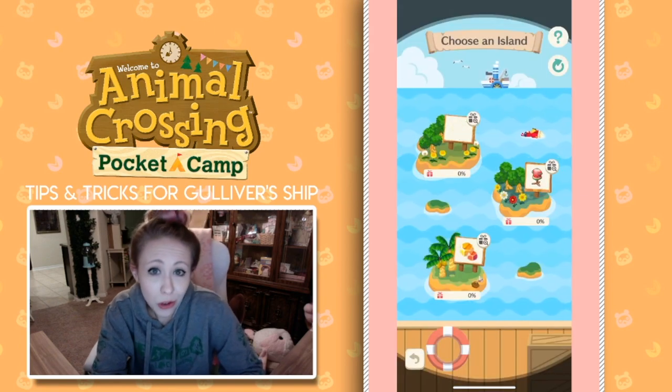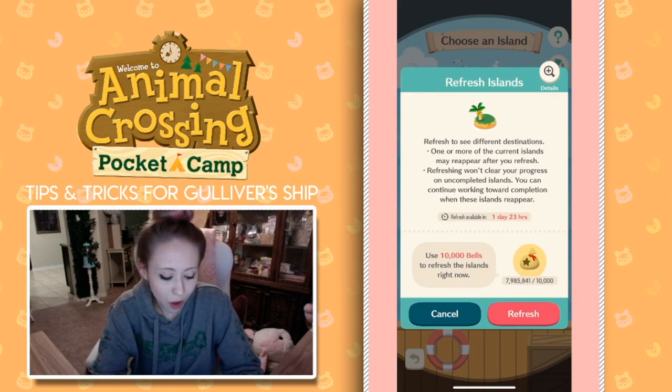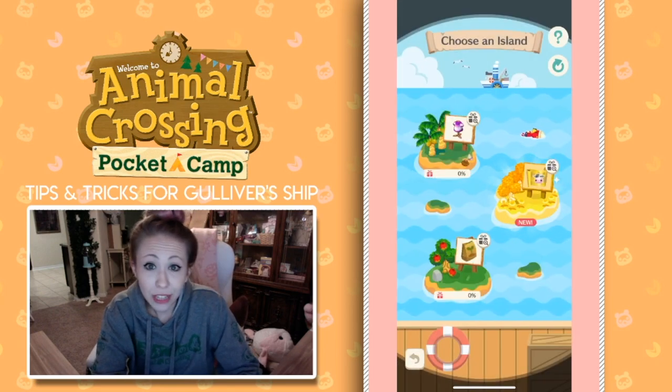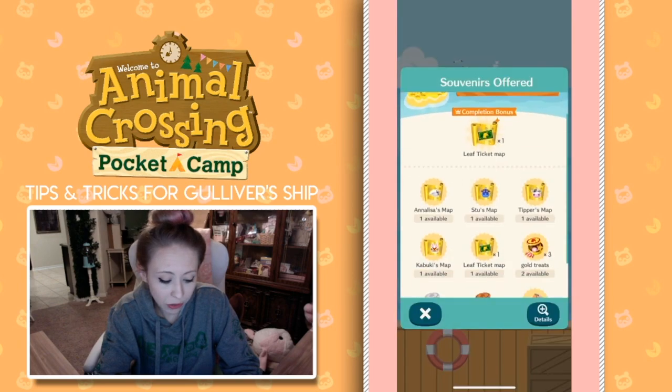And then there's also this island that just has snacks and sparkle stones. What I'm looking for is one of the new villager islands that just released. So I'm going to go ahead and click refresh again — I've got bells to spare, I've got 7 million bells. So I'm going to say it's okay to refresh with 10,000 bells. As you can see with the one refresh I did, I've already got a gold island here, and this island is full of new villagers that I can get maps of. So let's check out the prizes here.